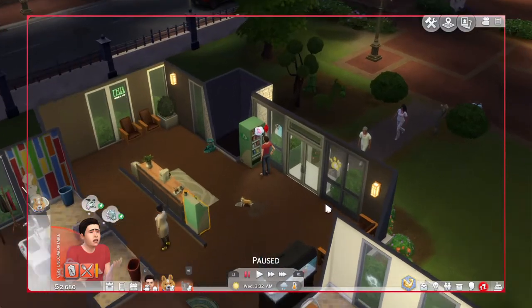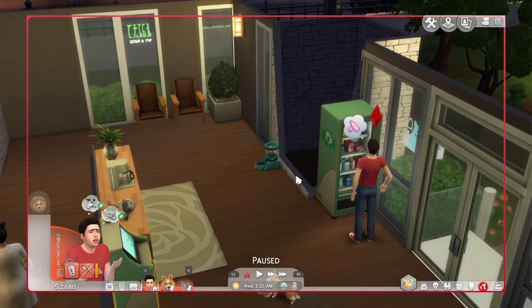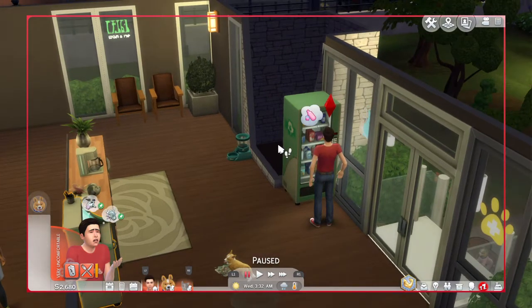Today I want to show you guys how to use the age down trait properly in Sims 4 Cats and Dogs Expansion Pack on the PS4 edition as well.